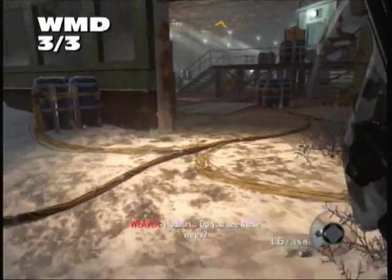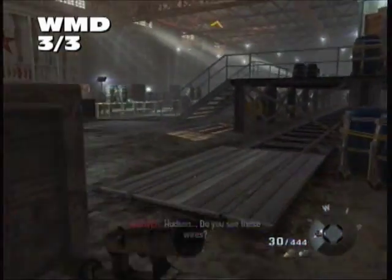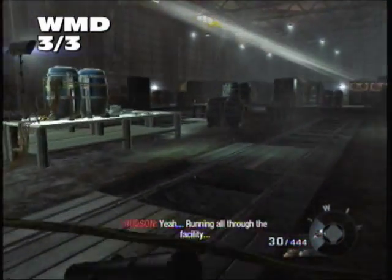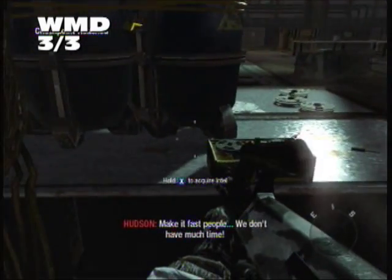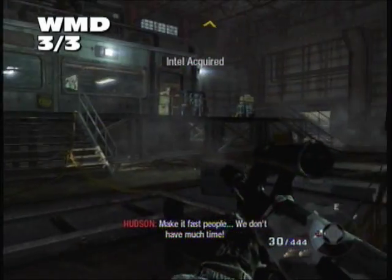Our final Intel for WMD is just before you communicate with Dr. Steiner. Do not go in that room — well, you can always get it after you communicate. But behind these two barrels on top of this big table will be our final Intel for WMD.